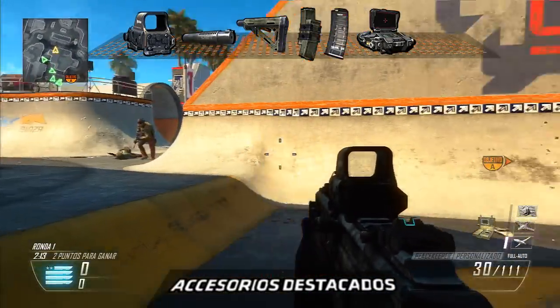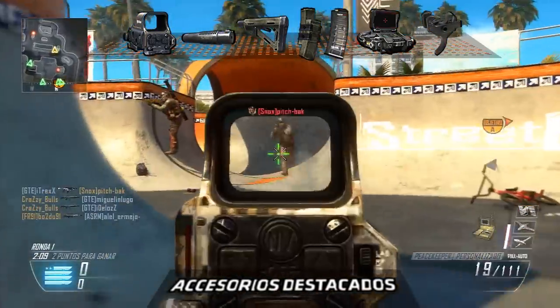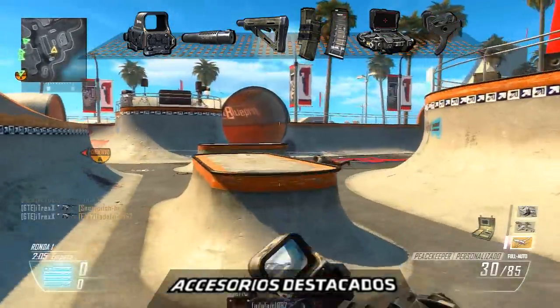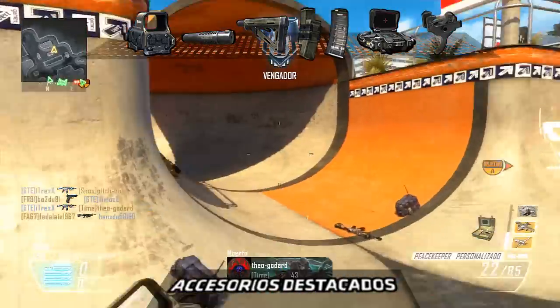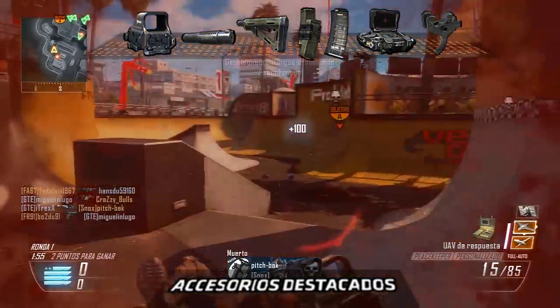Y por último, qué mejor para potenciar las cercanías que el Fuego Rápido, especialmente combinado con la culata. La cadencia aumentará significativamente, acercándose a la increíble cifra de 1136 disparos por minuto. De esta forma, de lejos sufriremos algo más, no demasiado, pero de cerca ya no tendremos motivos para perder un enfrentamiento.